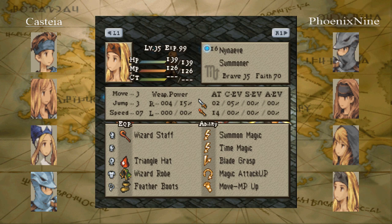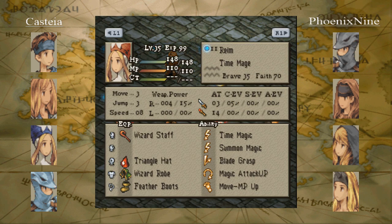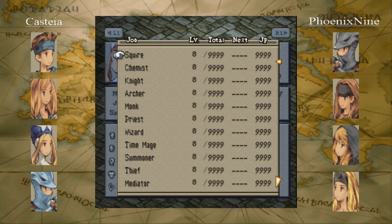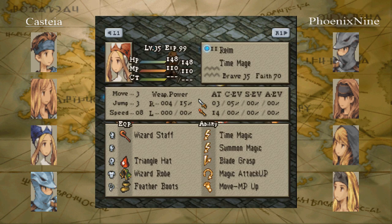How the heck do you pronounce that last name? One quick note: Castia, when you submitted your team you didn't list any magic from Time Magic itself. So what I did is I gave Realm just the Haste spell by itself. You didn't list anything besides some magic, so I don't know if that's intentional — I'm assuming you wanted at least Haste. That's just a heads up.